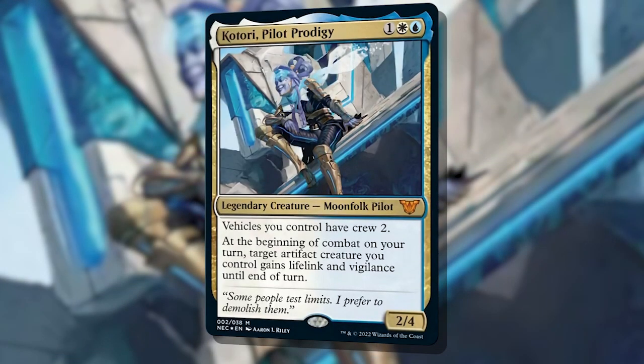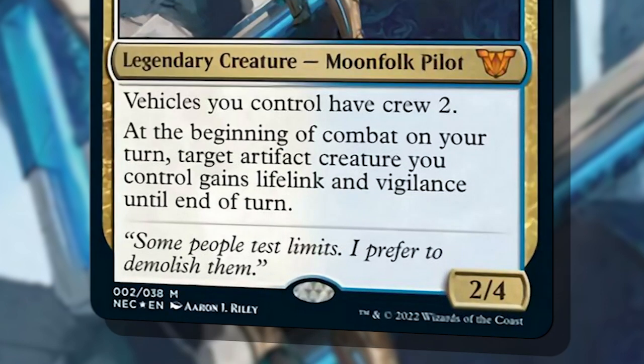For 3 mana, this blue and white Moonfolk pilot drops the crew cost on all your vehicles to just 2. At the beginning of combat on your turn, an artifact creature you control — not just a piloted vehicle — gains lifelink and vigilance until end of turn.